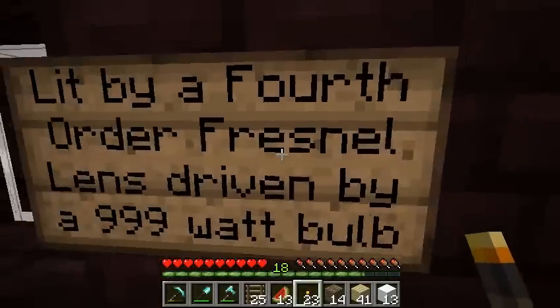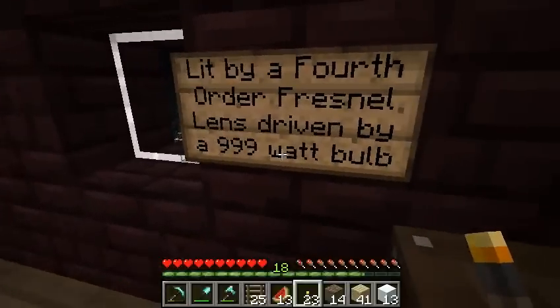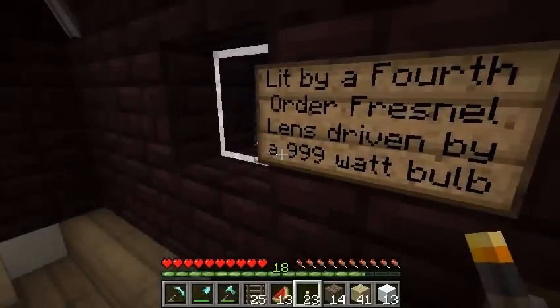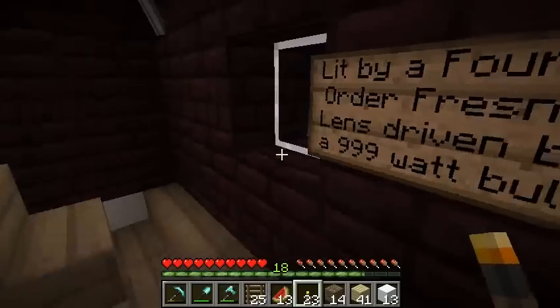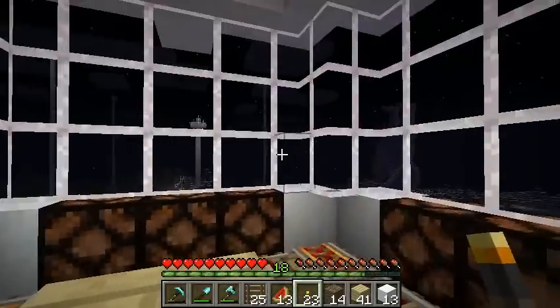It's lit by a fourth-order Fresnel lens driven by a 999 watt bulb, because if I put a 1000 watt bulb it wouldn't fit on the line. So anyway, here we are in the lighthouse itself.